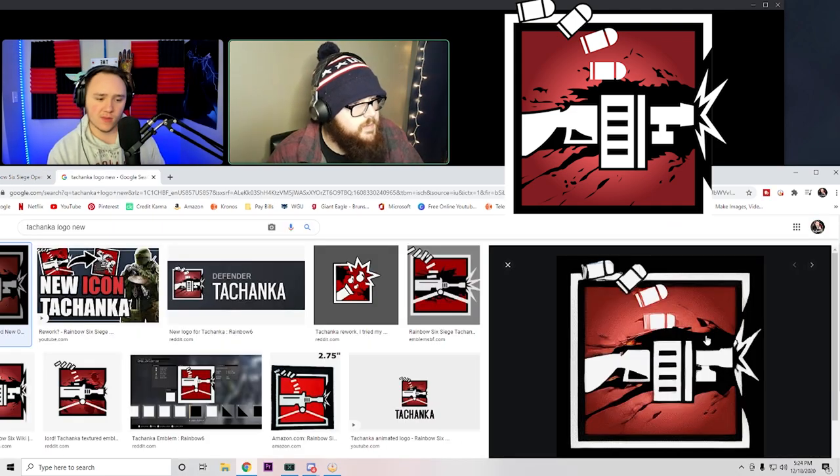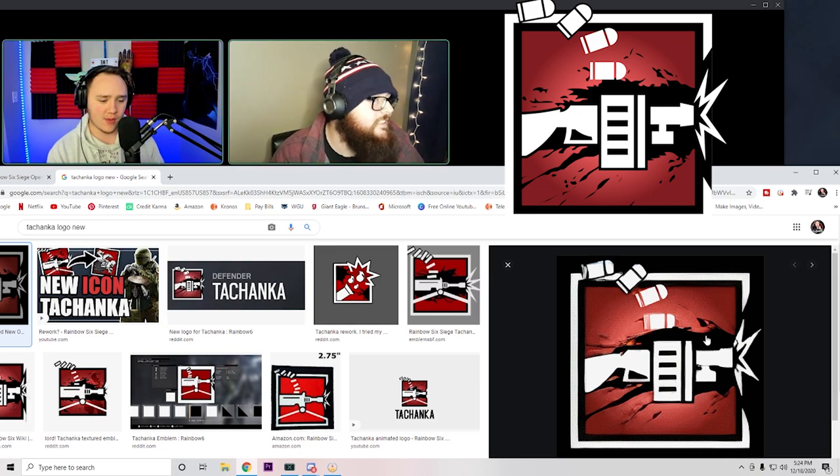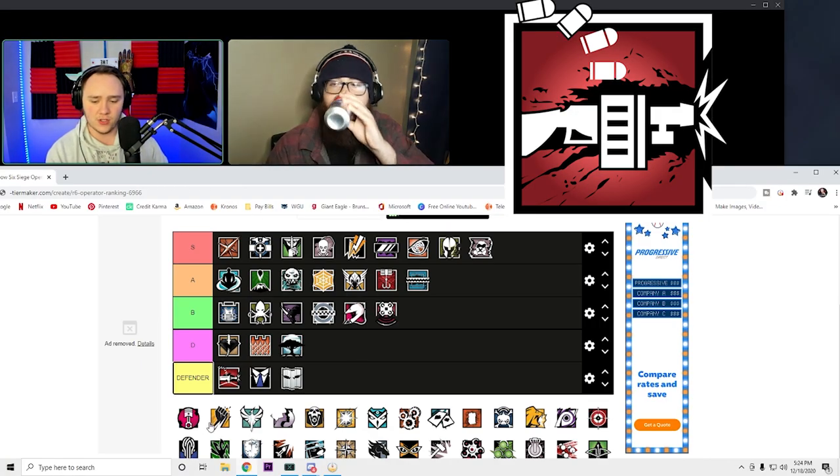Tachanka — let's look at the new Tachanka icon. Just because there's a surplus of people in S tier I'm going to put him in A. I was gonna say A too. A is a fine, good spot for Tachanka.